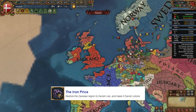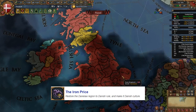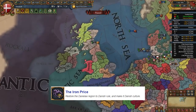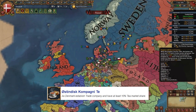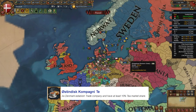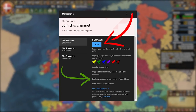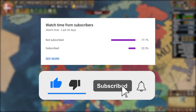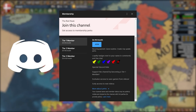Denmark has two unique achievements: 'The Iron Prize' — restore the Danelaw region (East Anglia, East Midlands, Yorkshire, and parts of Northern England) to Danish rule and make it Danish culture; and 'Ostindisk Kompaniiet' — establish a trade company and get at least 10% market share in tea, which requires conquering southern China. That's a late-game achievement but a fun one. If you're not confident about replicating this playthrough, the save file is available for YouTube members in the Save Games Discord channel. Let me know in the comments what nation I should guide next — and if you enjoyed this video, like, subscribe, and join the Discord!